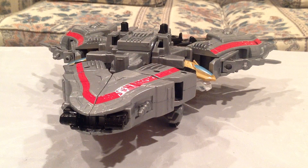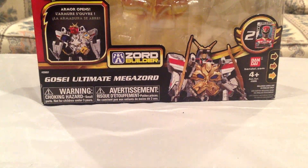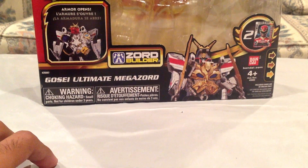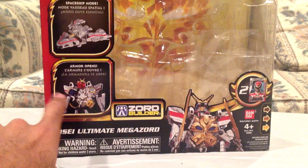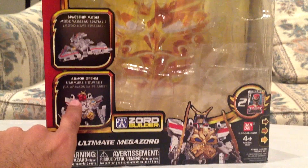What I really like about it is how there are a bunch of different modes. This is the spaceship mode here. Before we get into that, I want to quickly go over the usual stuff first, like the box and everything. Here's the big box for this thing. It says Gosei Ultimate Megazord. There's a picture of what it looks like in the show. It does come with two cards, which I'll show you in a second. It says Armor Open, so the different Zords will open up like that. And it has a spaceship mode, as you can see. Standard packaging there, like for the Megazords.